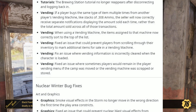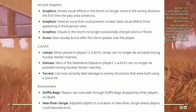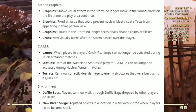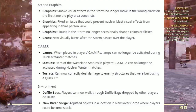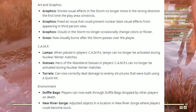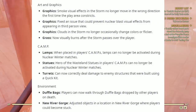Under Nuclear Winter Bug Fixes — Art and Graphics: smoke visual effects in the storm no longer move in the wrong direction the first time the player area constricts. Fixed the issue that could prevent nuclear blast effects from appearing in third-person view. Clouds in the storm no longer occasionally change color or flicker. Grass now visually burns after the storm passes over the player. Under Camp: lamps placed in the player's camp can no longer be activated during Nuclear Winter matches. Heroes of the Wasteland statues in player camps can no longer be activated during Nuclear Winter matches. Turrets can now correctly deal damage to enemy structures built using a Quick Kit.